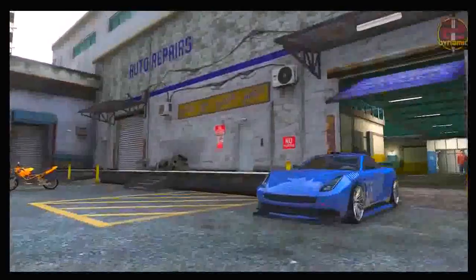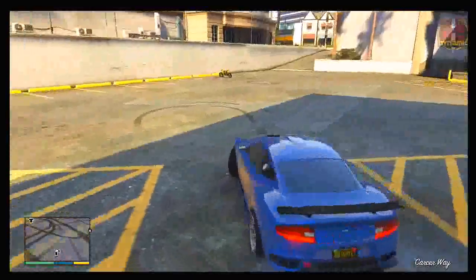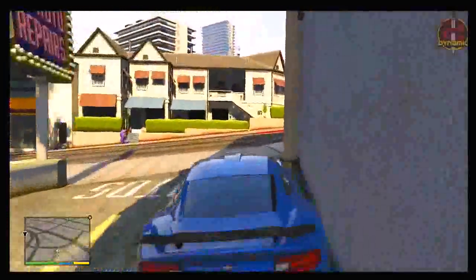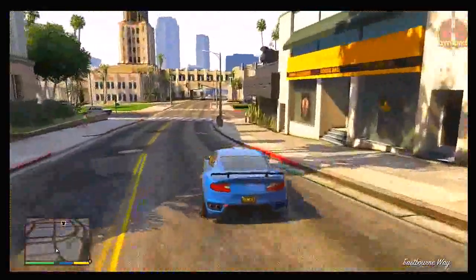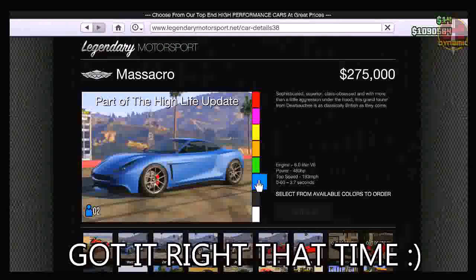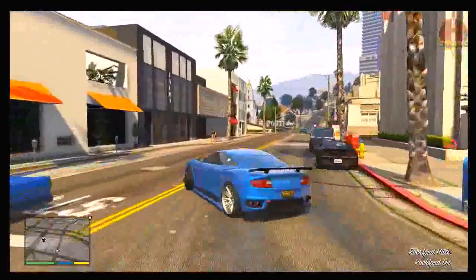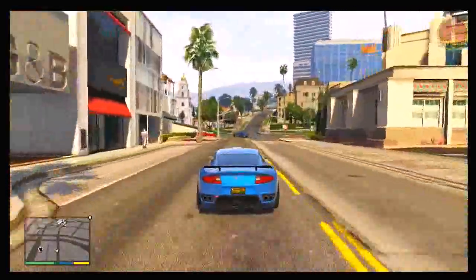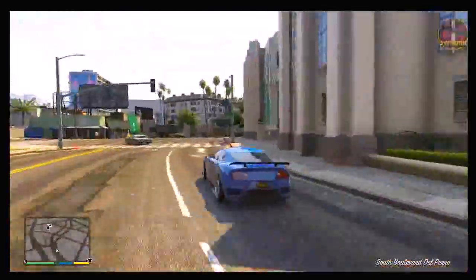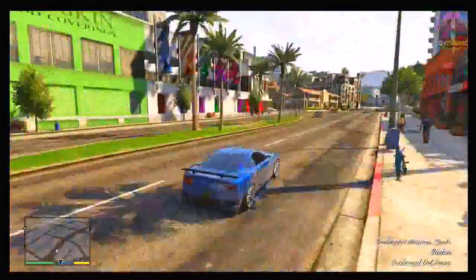The next vehicle I'm going to show you is the sports Massacro. This is definitely a vehicle I'd suggest picking up. In my opinion it's nowhere near as good as the Zentorno, but it's a very nice looking car. I'm definitely going to be adding this to my garage. Online it's priced at around two hundred and seventy-five thousand dollars, so it's very affordable — a very nice car, and it's also decently fast.